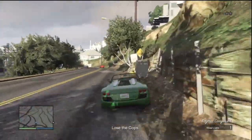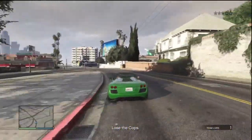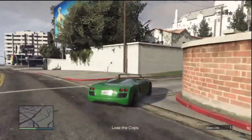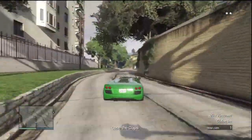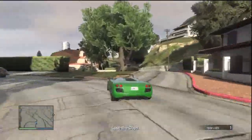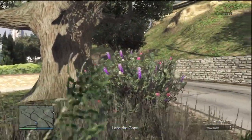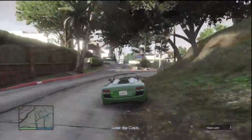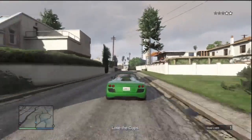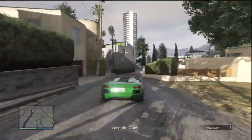This is the route I always take back. As I said right at the start, you will get used to the different routes and I think this is the quickest way back — it's pretty much the way you came, so it's not too bad. If you lose your cops on the way back, sometimes it will bring up the yellow marker and tell you where to go. This mission would have been done a lot quicker if my driving wasn't so bad — crashing into trees, crashing into cars — but after a couple of attempts you will know exactly where you're going.